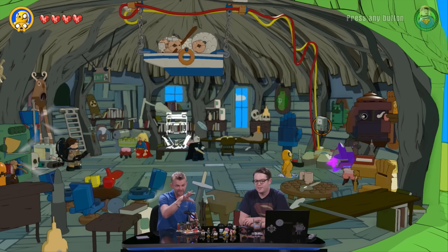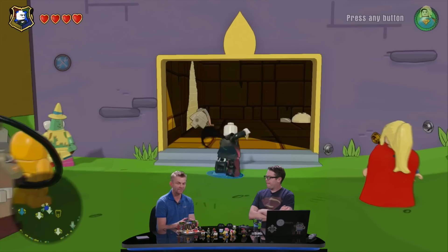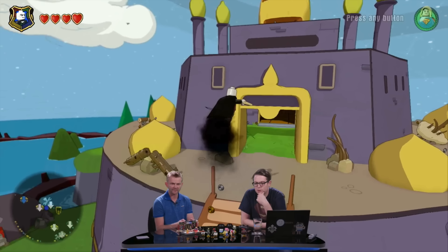Speaking of adventure worlds, there are going to be so many great hidden areas, including lots of great interiors. Here you can see some from Adventure Time. Arthur even mentioned that in Harry Potter we'd get to go inside the Chamber of Secrets, where there's a portal puzzle, and also the Ministry of Magic.